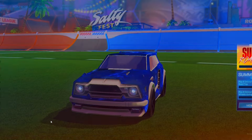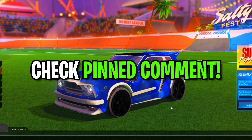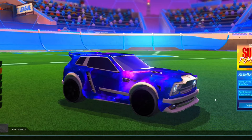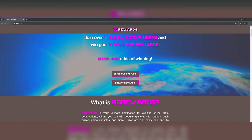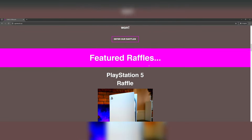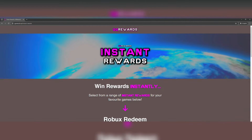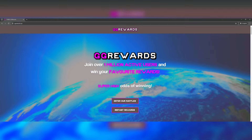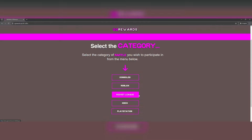What you want to do to start off this brand new method is actually go down into the comment section below and you should see a pinned comment. In that pinned comment there should be a link, and what you're going to do is click that link and it should take you to GG Rewards. I'm on the official GG Rewards website, and what GG Rewards basically is, is a free-to-enter reward website where they do raffles so you can actually enter into raffles and literally win stuff for free. They also do instant rewards as well, so you can win stuff instantly like Robux and Rocket League item codes. What we want to do is press 'enter our raffles' and select Rocket League from the list of raffles below.